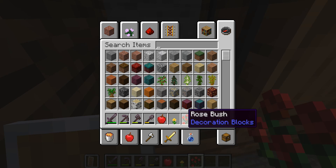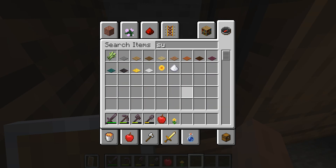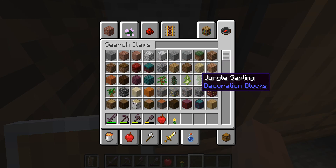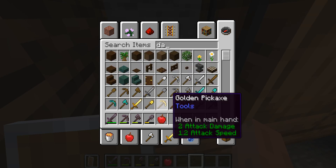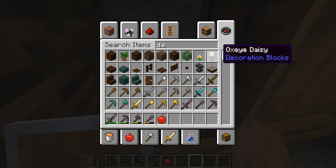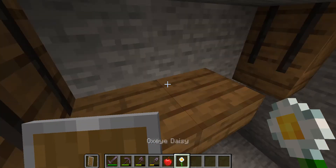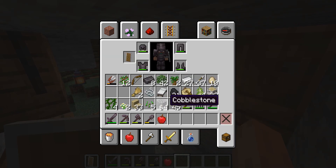Oh, you can't put two-tall flowers in there. So we'll put an oxeye daisy. Here you can store all your stuff that you need — if I go to my survival inventory and I want to offload some stuff, I could just pop it in here.